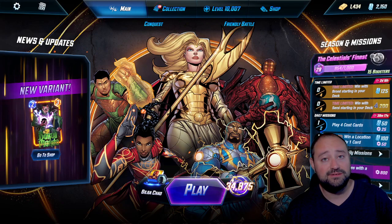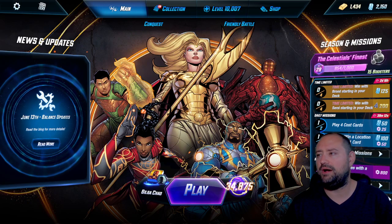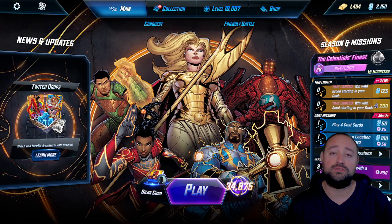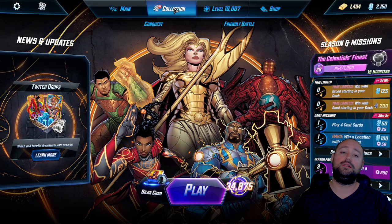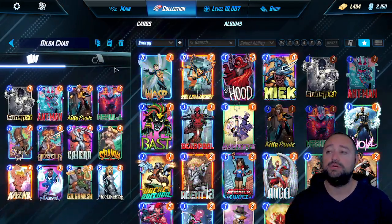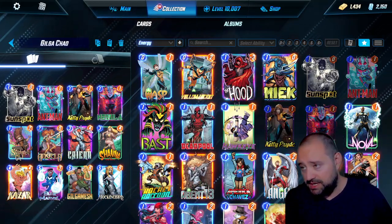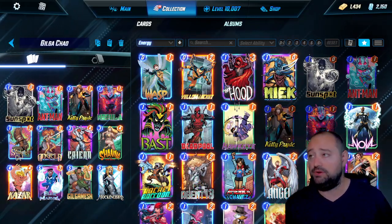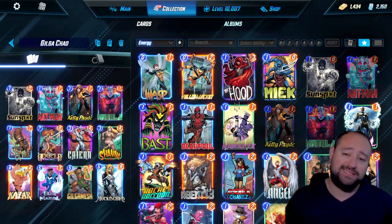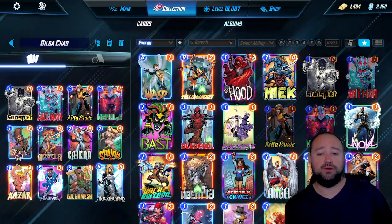Thank you so much for watching. Happy Father's Day. Collection level 10K. What would you add to the deck? Help me out — I'm trying to figure out Gilgamesh. I really want it to work. I've tried it with so many things. Thank you guys so much for watching — I'll be back tomorrow with another Marvel Snap deck build. I'll leave a link to the deck every single day in MarvelSnap.pro — it's in the link in the description. The deck is: Sunspot, Ant-Man, Kitty Pryde, Nebula, Squirrel Girl, Angela, Kaira, Shanna, Kazar, Blue Marble, Gilgamesh, and Mockingbird. I might even take Mockingbird out because it's not really relevant. Thank you guys so much for watching — I'll see you guys again tomorrow. Take care.